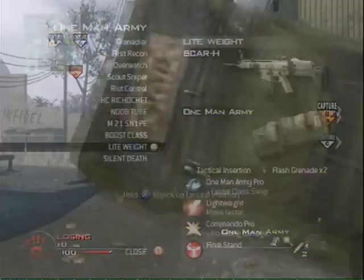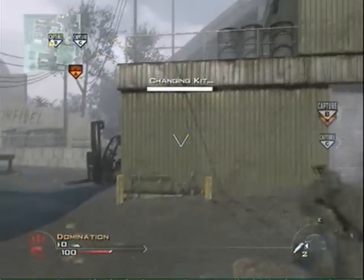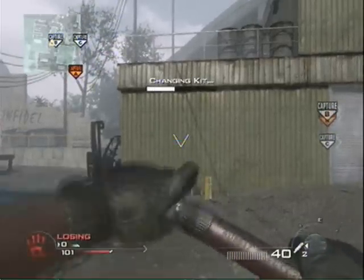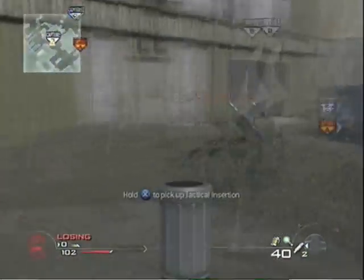If you mess up, just do it again. You know you're doing it right when it says 'changing kit' and it shows the tac insert. Sometimes it acts up — I don't know why. You just do the exact same thing: press right bumper and A at the exact same time.